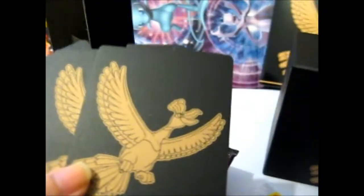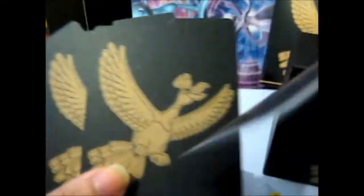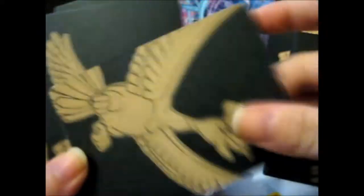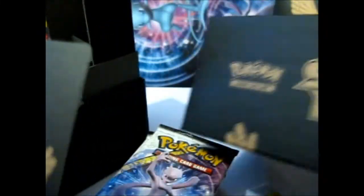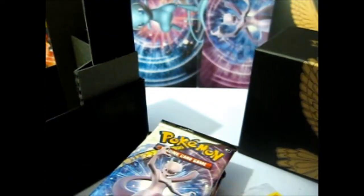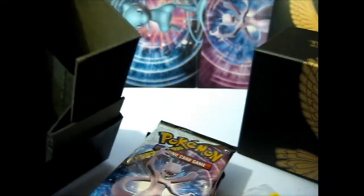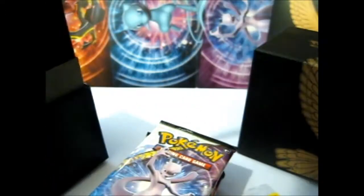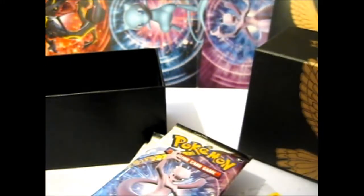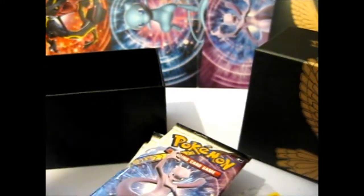As you can see, this one surprisingly doesn't have Shining Legends on the back — it's a close-up of Ho-Oh. Normally they have the Shining Legends logo on the back. It also comes with a holo card, the dice, and the code card — it comes in one, either because I couldn't be bothered to cut it or it's somehow an upgrade.